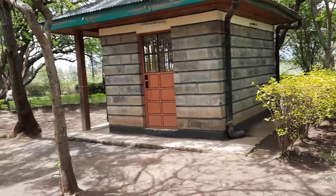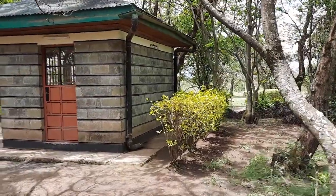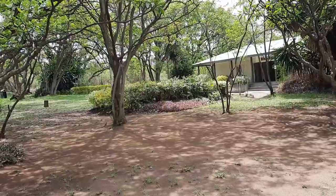We have just arrived at Hyrax. This is how the place looks like. There are very many views, so I'm going to take you along. You pay 100 bob per person to get inside and then you can view everything. From whatever entrance you're coming through, there's that house over there where you pay.